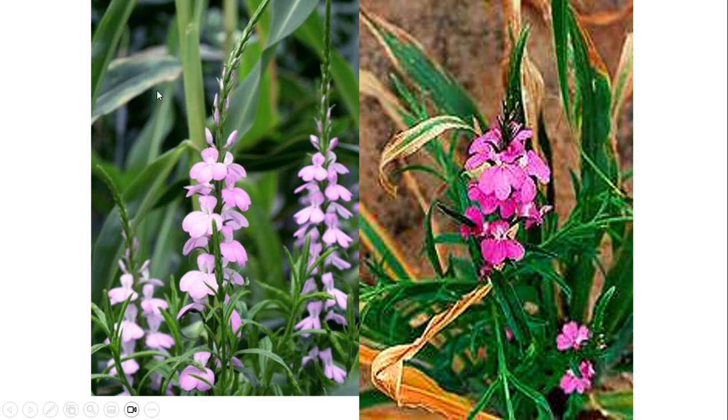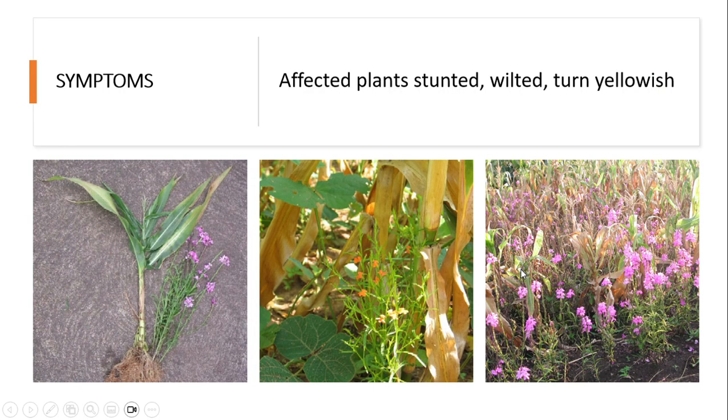Maize کا پلانٹ جو کہ greenish ہونا چاہیے تھا، اس میں wilting، yellowing اور drying شروع ہو گئی ہے۔ آپ دیکھ رہے ہیں کہ پودا بالکل سوکھ گیا ہے اور ساری field میں بہت زیادہ witchweed نظر آ رہی ہے۔ Crop کی حالت بہت بری ہے۔ Symptoms: affected plants are stunted، wilted اور turned yellow — بالکل dry ہو جاتے ہیں۔